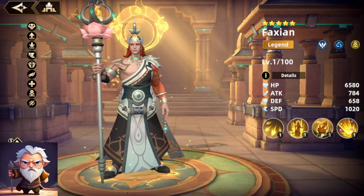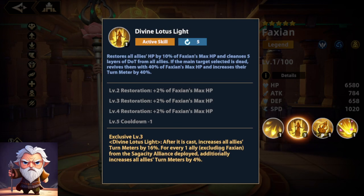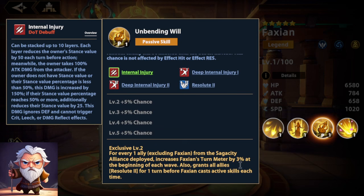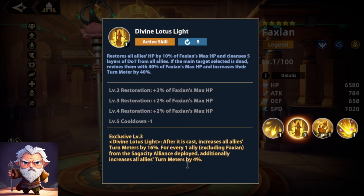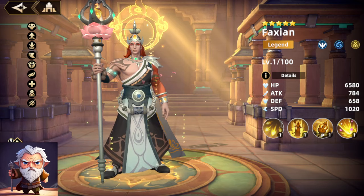First of all, from a turn meter boosting perspective, yes, you get a total of 32%, which is the biggest boost if you're running a full Sega City team. That's wonderful. You get 32% when running a full team in terms of initial starting turn meter, and you get that at Exclusive 2. Otherwise he only starts with 20%, and Exclusive 3 is when you're getting all that. I don't think it's worth it to go to Exclusive 3 on him.